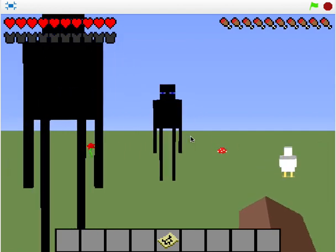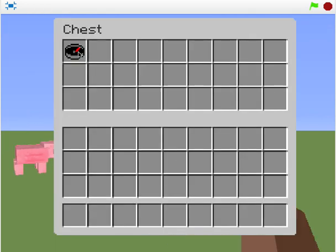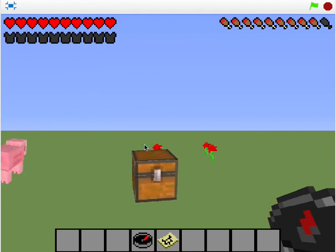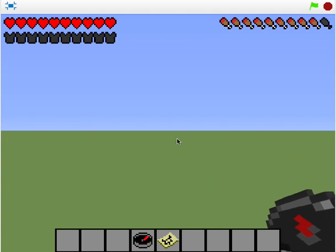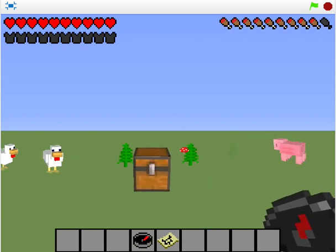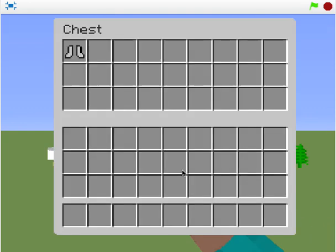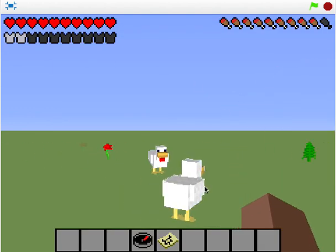So if you keep going, you'll end up in another chunk, find a bonus chest, open it, and grab whatever is inside. What I like to do is always head north because it seems the best stuff is north. You have to be near the chest to interact with it. You also get armor in the chest, which is pretty cool.